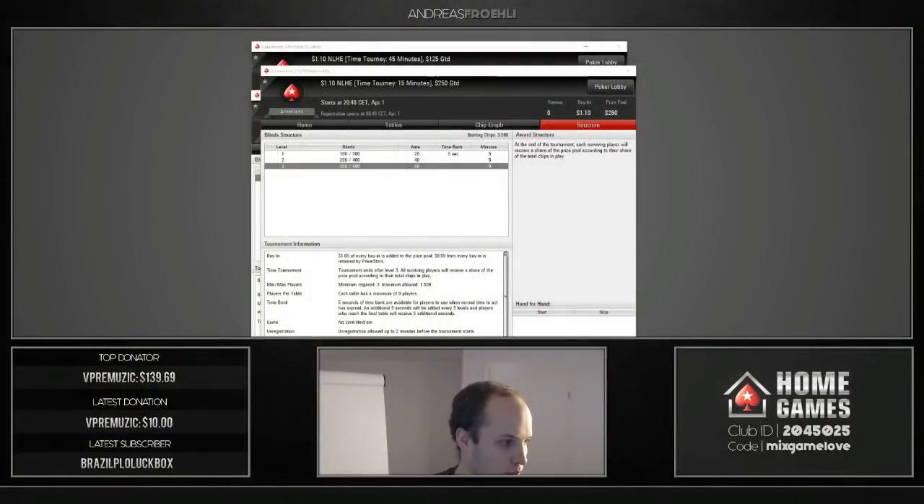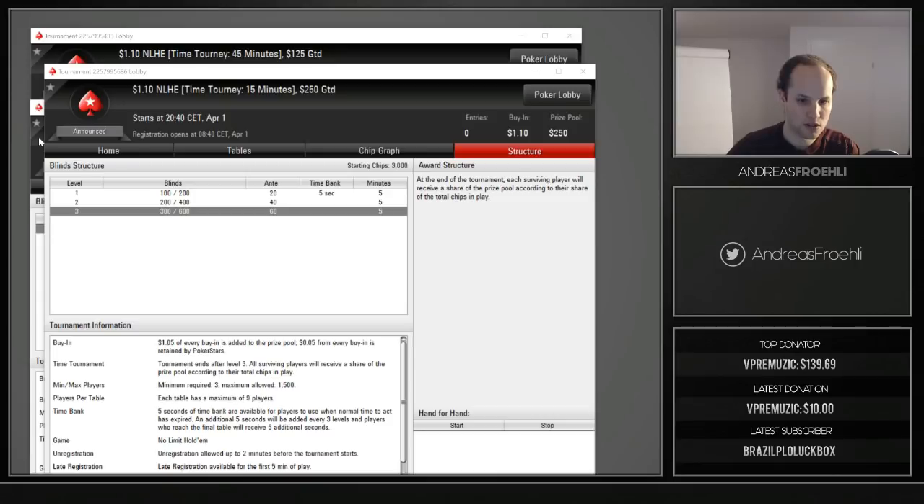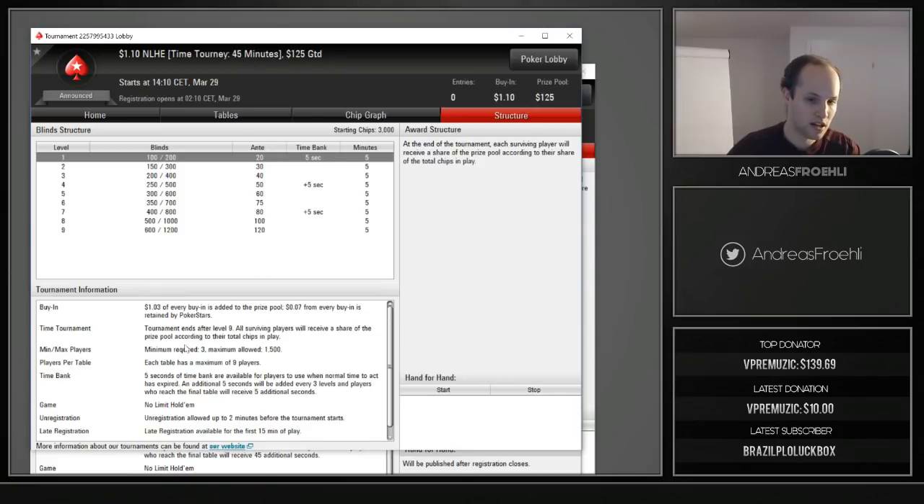If the time tournament is $1 it helps you a little bit, and if it's a longer tournament — say 45 minutes — then it's 7 cents per $1.10, so you get 2 cents back. But most importantly, when the tournament is a $10 or $20 buy-in, you lose a bunch.